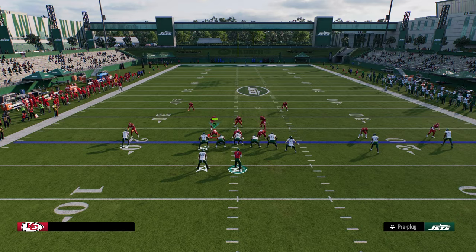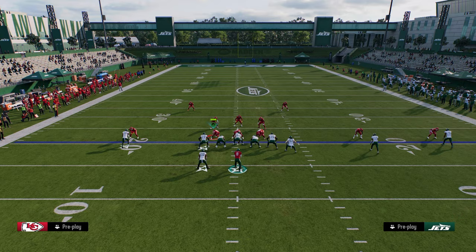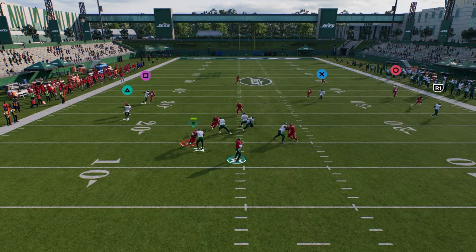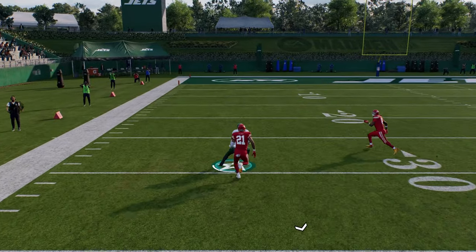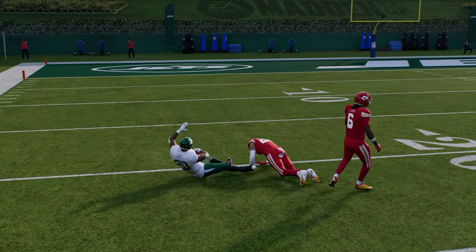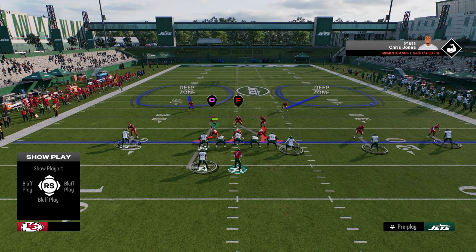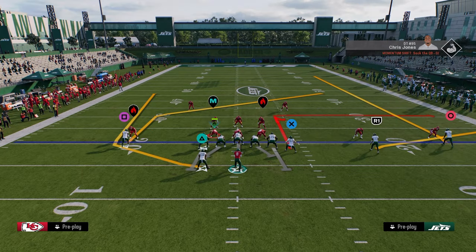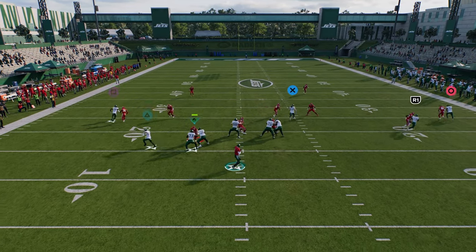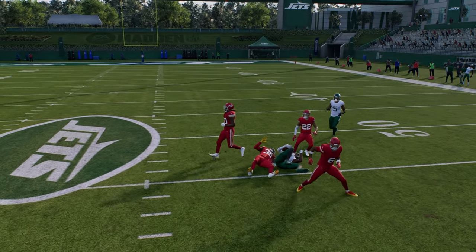Because of that curl threat, they have to have safety help. And so because they have to have safety help, that opens up the entire middle of the field for our post route to work. We also have the running back wheel, which does a pretty good job of getting over the top in man coverage. So you're able to beat man on the left and on the right, which means if they're going to play man on U-Trips, they'll have to be in cover two man shade.